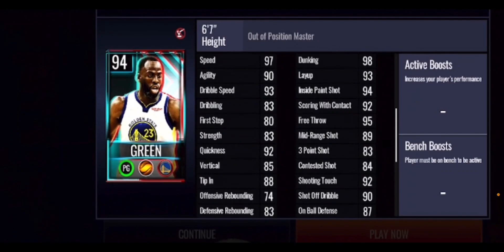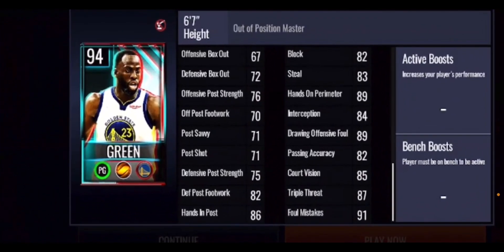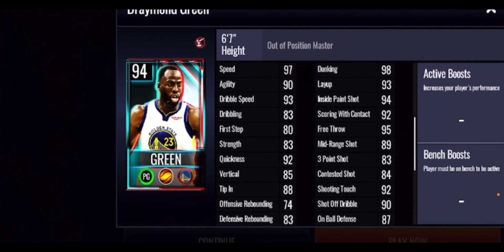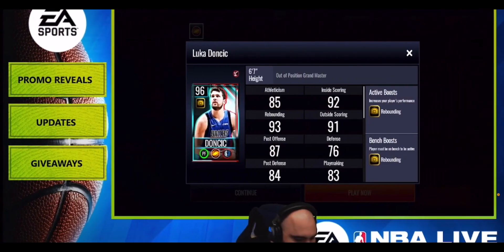Draymond Green at point guard is going to be interesting. For a 94-rated card he's got 97 speed, 90 agility, 93 dribble speed, 98 dunking — which is just nuts for a point guard — a 93 layup, 83 three-point shot, and 89 mid-range shot. The rest of the stats on the right are in the low 90s, left side in the mid 80s, with 82 block and 83 steal. He's a really nice point guard on the offensive end.